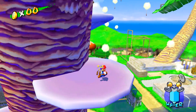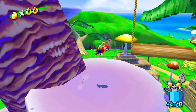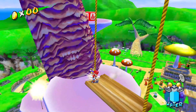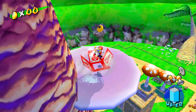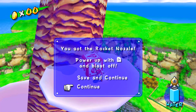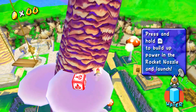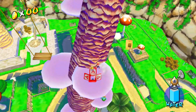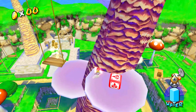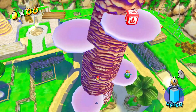In order to get the shine sprite, we're going to want to climb these little platforms on this tree. I don't think these grow on trees generally, but these look like mushrooms, so fungi can grow on trees. This rocket nozzle box will only appear here in episode eight; however, it is actually possible to climb to the top of this tree in other episodes using very precise wall jumps.